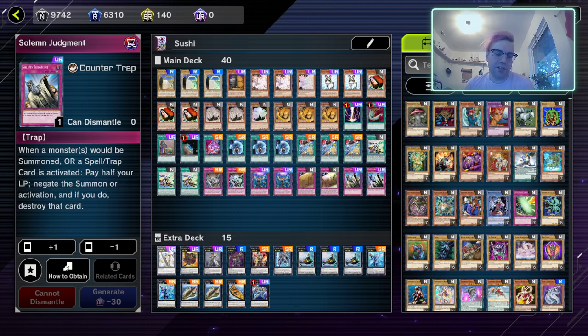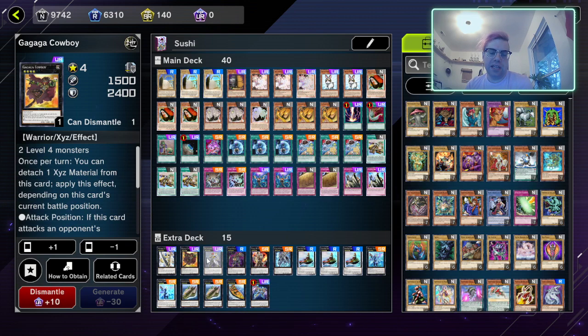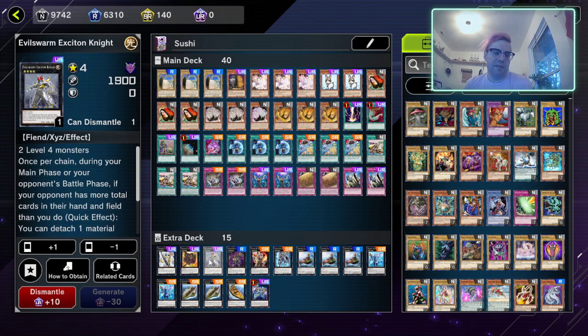Now we're going to go to the extra deck. There's another version of this where you can run Utopia Double and Double or Nothing in the main deck for Utopia shenanigans — you could put that package in if you like. First we have Utopia, pretty much just for sponging attacks. Next we have Gagaga Cowboy in case our opponent is at 800 life points and we need to go for game. Next we have Evilswarm Exciton Knight.